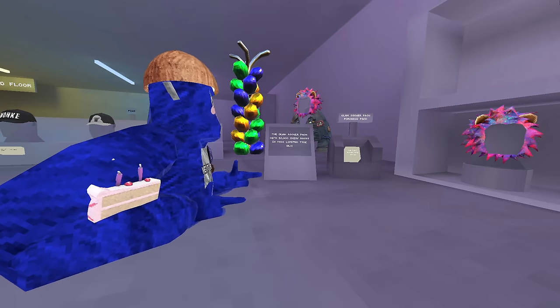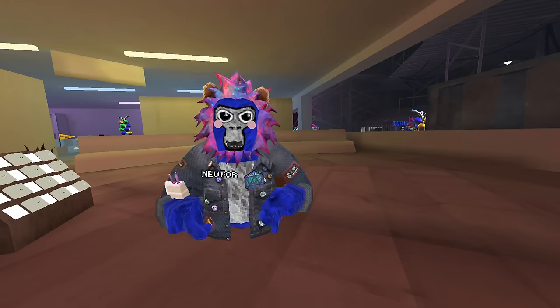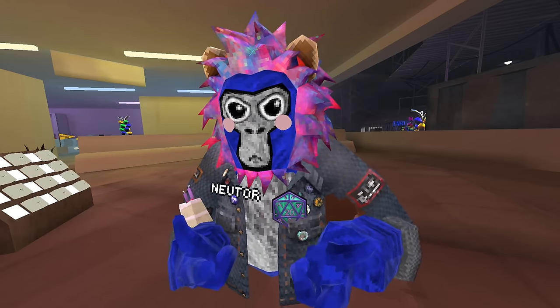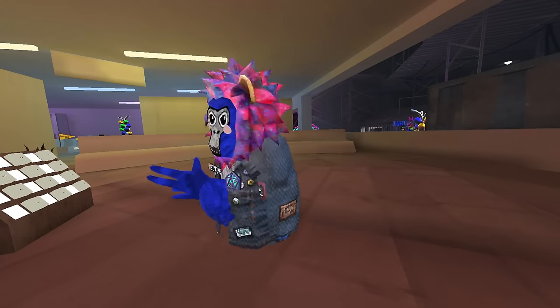The first thing you'll notice in City is this new glam rocker pack with 10,000 shiny rocks. You can actually try it on right here with the new try-on feature, and it looks very cool — the hair color rotates, it's like a rainbow almost. My badge actually still matches with it, which looks really cool — I look like a punk rock artist, even though I'm not.